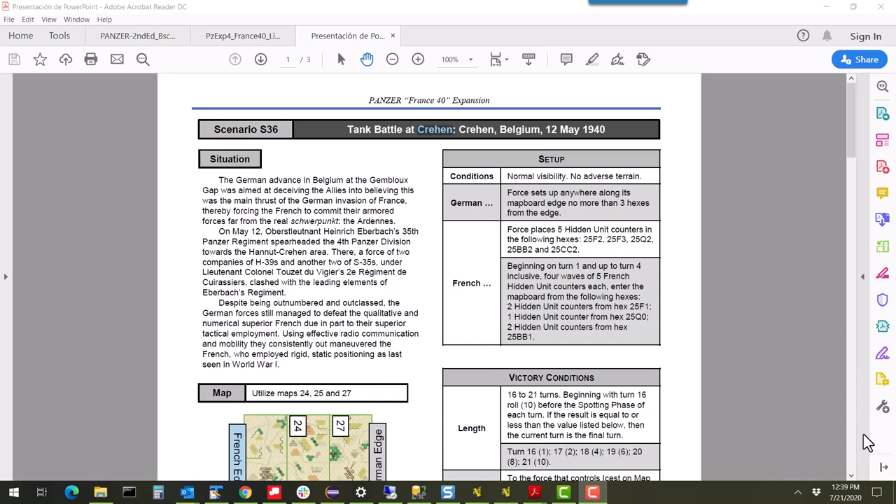So what I'm going to do is show you Scenario S36, which is actually downloadable from BoardGameGeek — it was put up there and wasn't part of the original package. There are two solo scenarios in the module which are wonderful to play, but I really like this one. It's a great scenario showing a lot of early German and French armor clashing in Belgium.